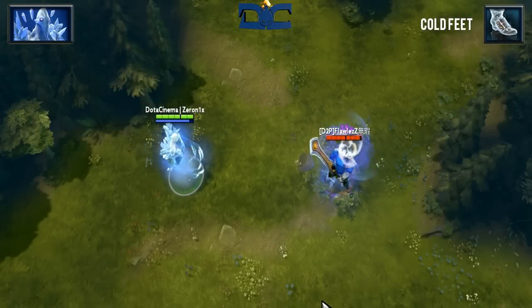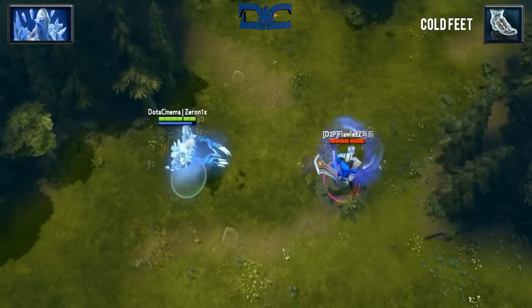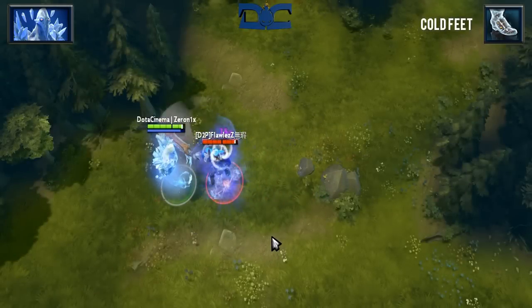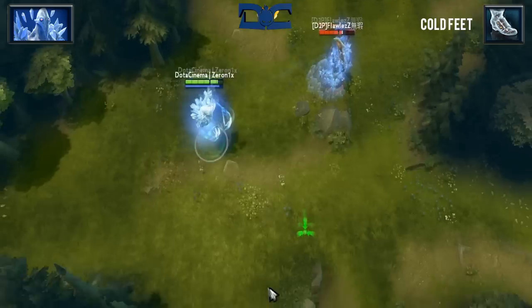Cold Feet is a unique single target skill that when applied to an enemy target will place a negative buff upon them for 4 seconds. If the target moves at least 740 units away then absolutely nothing happens. But if they do not move that many units away, once that 4 second period ends they will be stunned for 3.5 seconds while taking 75 magic damage over time.